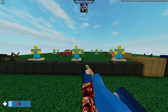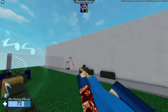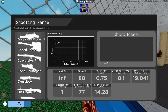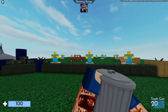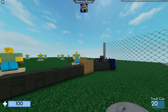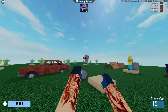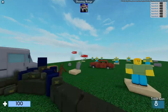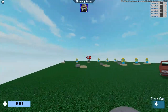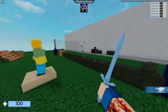Je ne sais pas si pendant la trajectoire ça fait des dégâts. À tester. C'est quand même pété. Ensuite il y a le Trash Can, c'est une poubelle. Ça fait 120, ça one shot. C'est le projectile le plus pété, en fait. Par rapport au cadeau, à la boule de neige, au ballon d'eau, c'est pété. C'est one shot.